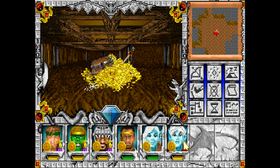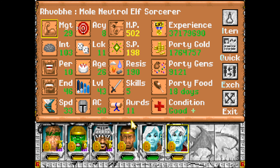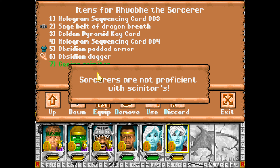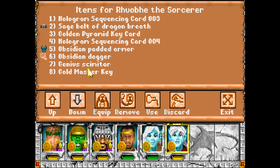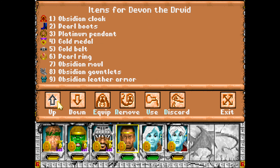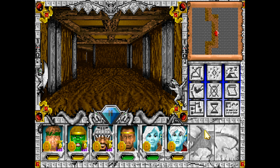Some ringmail, a maul — ooh, a scimitar! I think Devon might be able to use that if it's obsidian. Genius! Can you equip it? No. Devon can't either because he's a Druid. What's he currently using? An obsidian maul. What else did she find? Maul of Sunray, ringmail of enchantment, kinetic ringmail — eh, nothing too crazy. This should be a shitload of intelligence, I would think. Druids are not proficient with scimitars. God fucking damn it Devon.